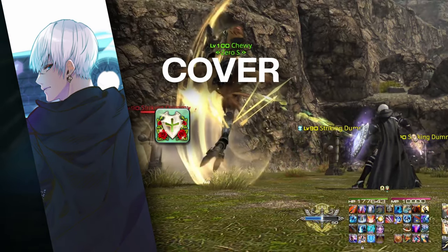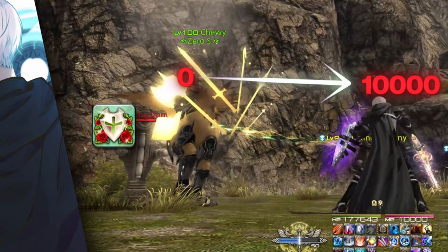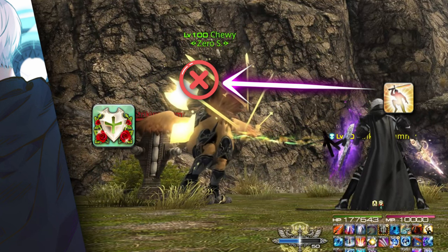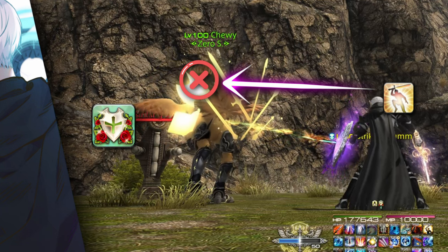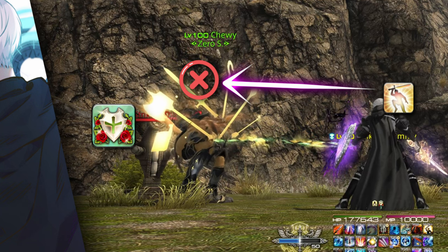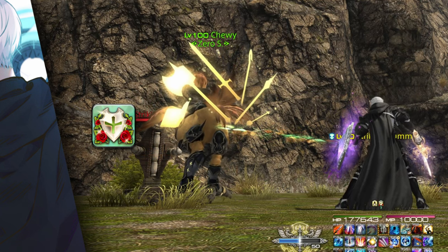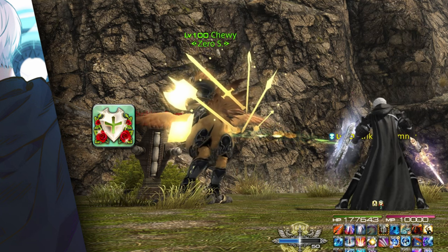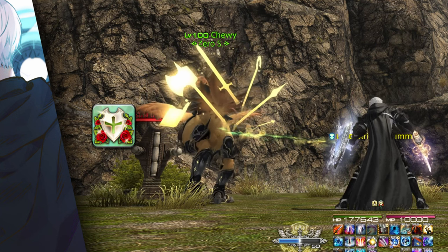Cover tethers you to a party member for 12 seconds. For the tether to remain active, that party member must be within 10 yalms of you. Cover redirects most damage, debuffs, and knockbacks from the covered target onto you instead, using your own mitigation to calculate the damage. Hallowed Ground, however, is ignored when calculating damage for the covered party member — it will only calculate the damage for yourself. So if a party member who is not a tank is targeted for a tank buster and you cover them but only have Hallowed Ground, you will most likely die to that damage because you are taking it raw. Another example: if you and a covered target will both be hit by the same source of damage, such as an AoE or double tank buster, Hallowed Ground will nullify your own damage but the covered target will still receive raw damage unless you have a shield or your own mitigation. In situations like that, using your personal mitigation on top of Hallowed Ground would save that run. If you are trying to prevent a death by using Cover, use cooldowns other than your invulnerability to do so.